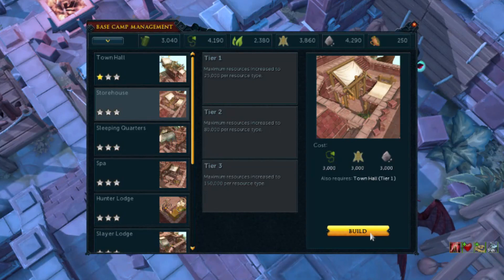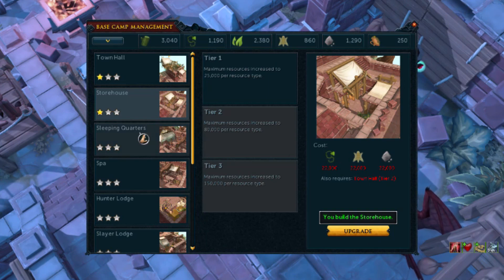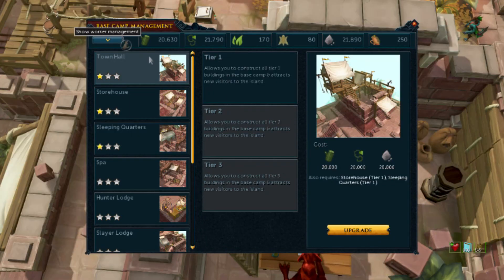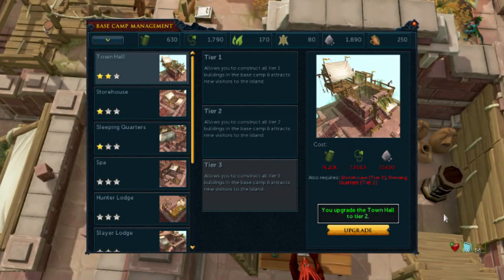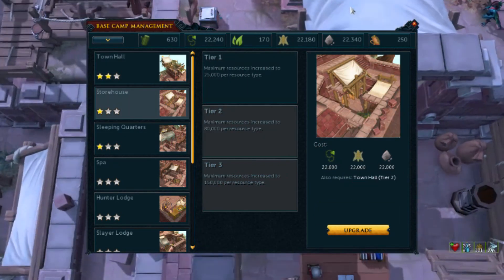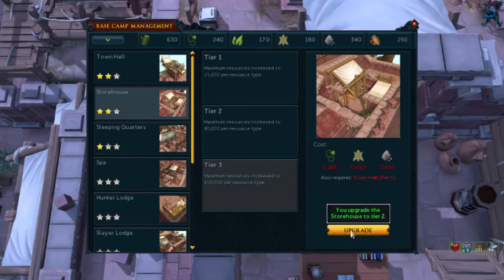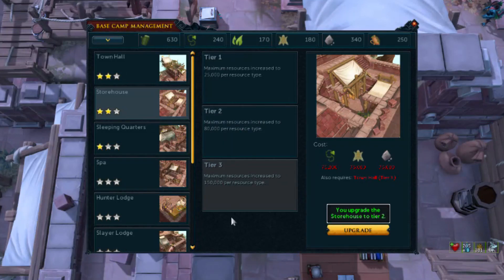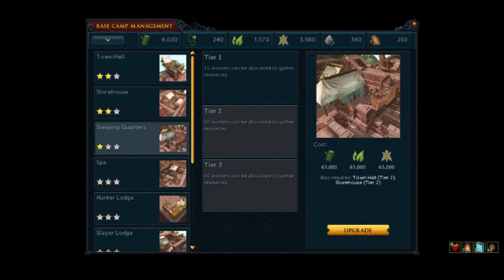With the base camp it's pretty simple — you want to max out all of the base upgrades, which is a comp requirement anyway. I started off by allocating workers to unlock the lodestone first, then the storehouse, sleeping quarters, and then the town hall. You need to upgrade the town hall before you upgrade any of the other two. I've been doing this for the best part of two months now and I'm almost at the point of having fully upgraded the base camp area — just waiting on the last few bits for the sleeping quarters tier 3.